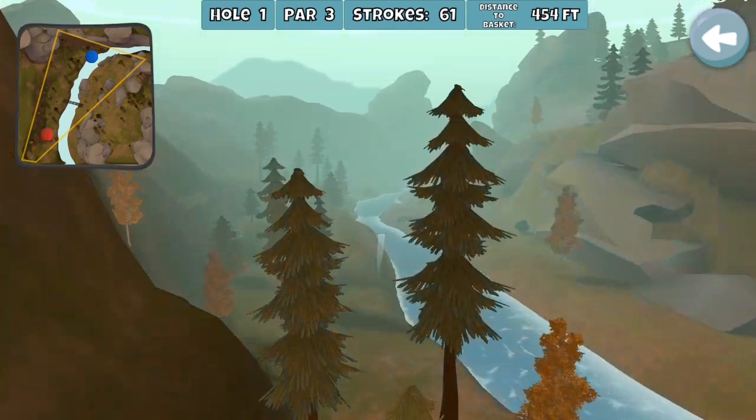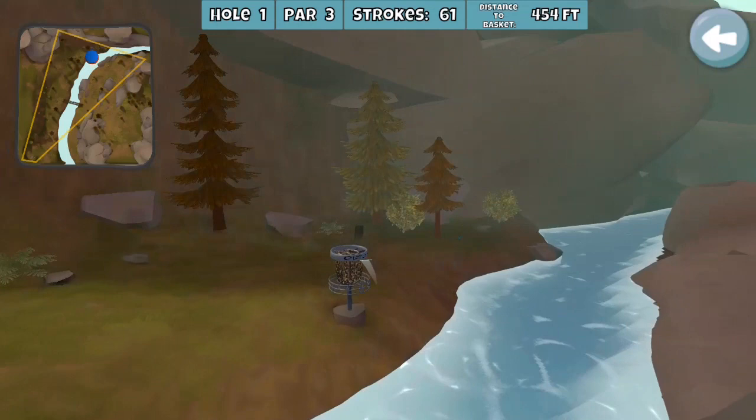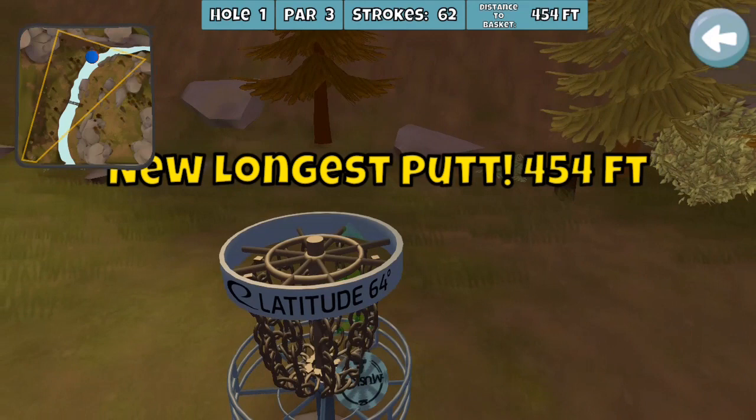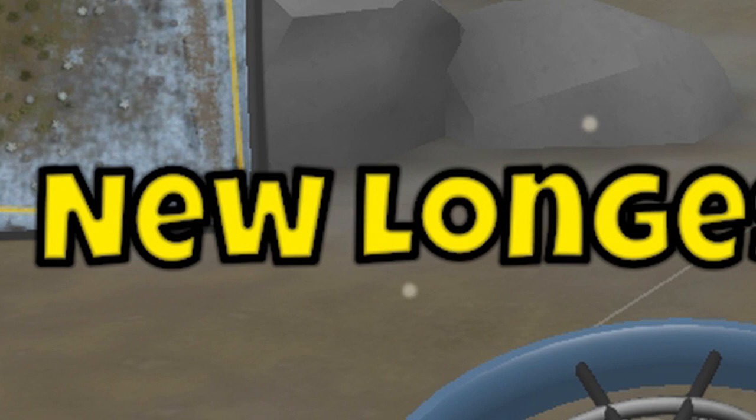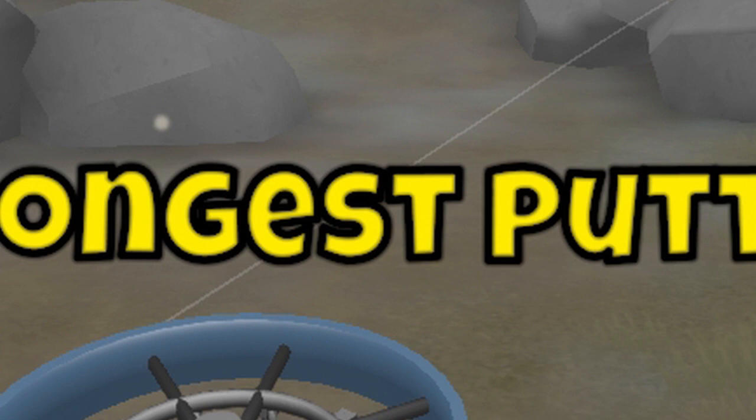And if you look closely, as it lands in the basket, you can actually see the putting arrows coming off of the disc. I took this technique out to Crow's Nest number five, the big square, where I was able to achieve my longest putt of 640 feet — all by using an exploitative technique.